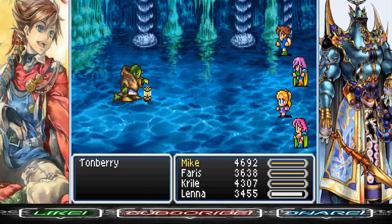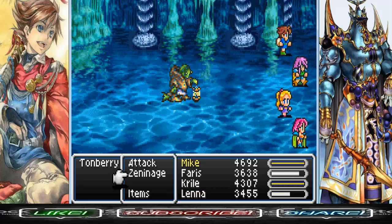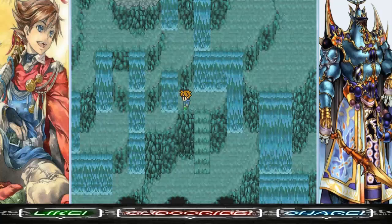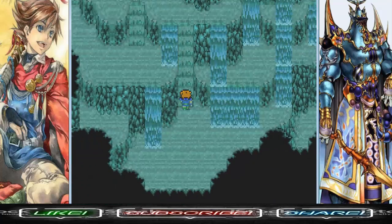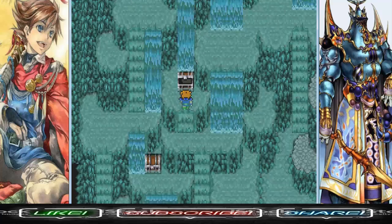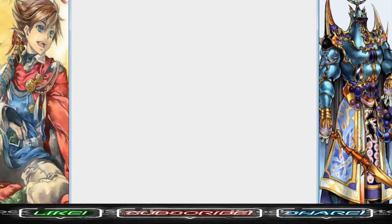Tonberry scared the hell out of me. Remember this guy? Tonberry's a bitch. He has 33,393 HP. If you allow him to get close to you, he will probably kill you in one hit. He has an attack called Everyone's Grudge — I think it deals damage based on the number of monsters you've killed. If you killed a lot, you will die. You might want to avoid fighting them, or kill them quickly.